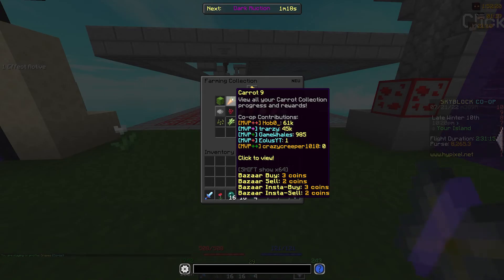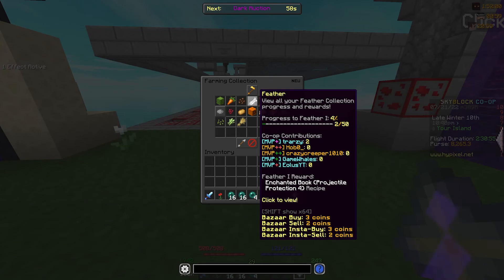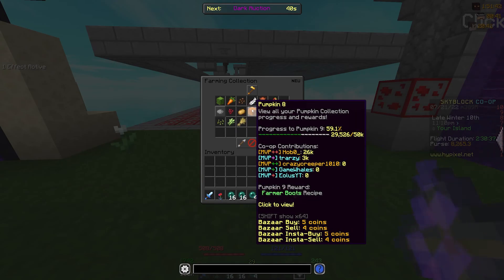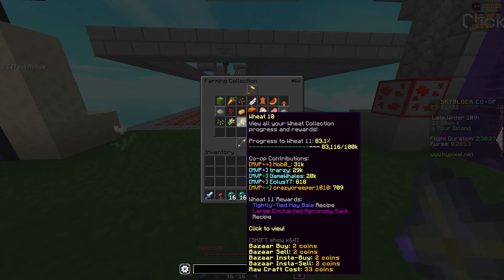So as you guys can see, I have been 100% slacking on farming and have mainly been focusing on my skill levels so I can farm Zealots once we get the proper set to do so. Currently, our next objective is to set up a cocoa bean farm, because you can make a lot of money from Replenish Books. We've been farming a bunch of nether wart — Hobo has farmed 1.3 million nether wart just by himself. Tarzzy at 743k, and Game Whales at 131k. Potatoes we haven't done that many. Pumpkins we've done a decent amount. Sugarcane we've done a good amount. And wheat — we've also been doing wheat, because we place in bronze for all the Jacob's events for wheat, because not too many people do wheat, and that's just tons of extra money. We did a lot of those our first day on the co-op.